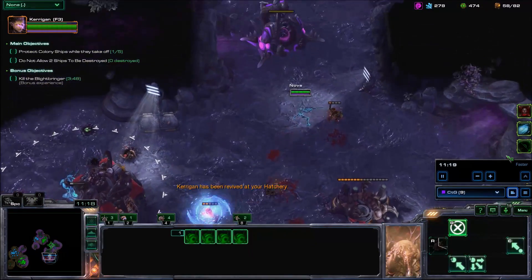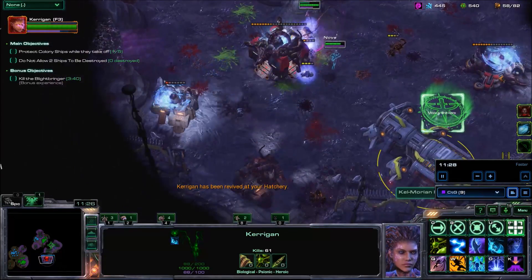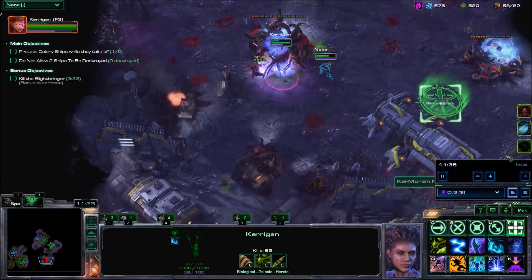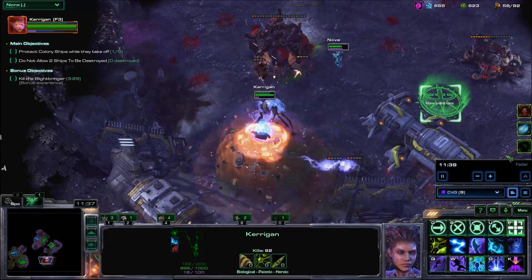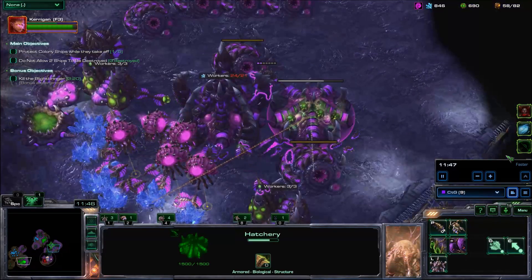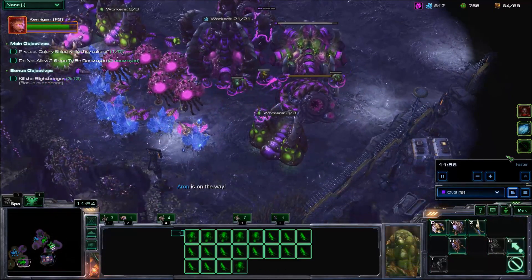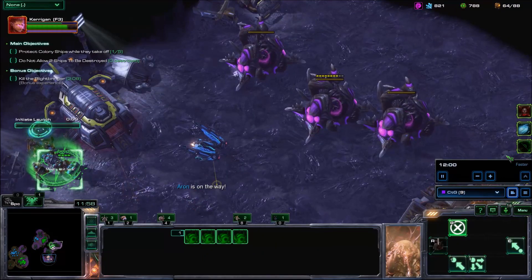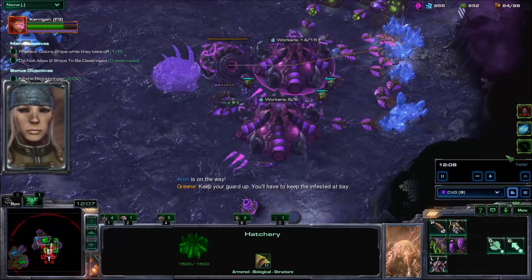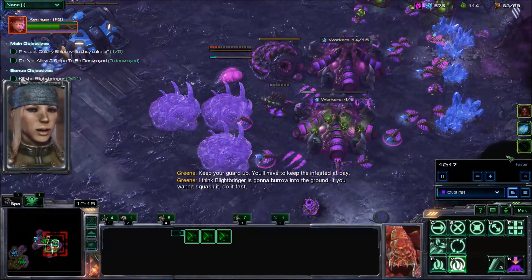The character went all the way around just to get to the Omega Network. Anyway, we're out here now — start clearing these buildings. Kill that factory. Send some drones into the Omega Network so we can produce some Spine Crawlers. Keep your guard up — you'll have to keep the infested at bay. Looks like the Limebringer is going to burrow into the ground — if you want to squash it, do it fast.